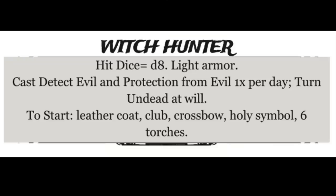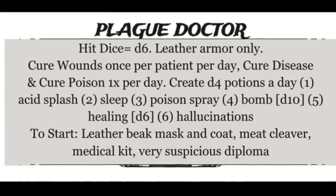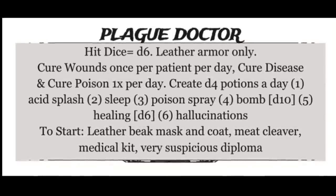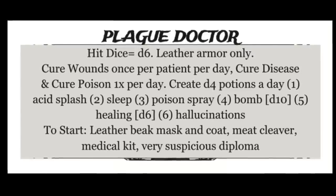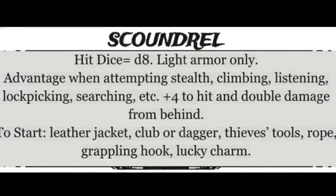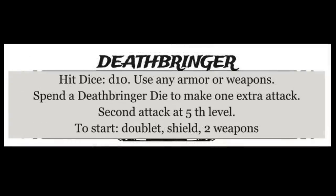Witch hunters can detect evil, cast protection from evil, and turn the undead, but they can't heal like clerics. Healing is done by the plague doctor, who can stitch wounds and make potions like acid splash and sleep — a sort of combination between healer and mad scientist. Scaldules are rogues who get advantage when picking locks or climbing walls. Deathbringers are fighters who get to use Deathbringer dice to make extra attacks and become a whirlwind of death.